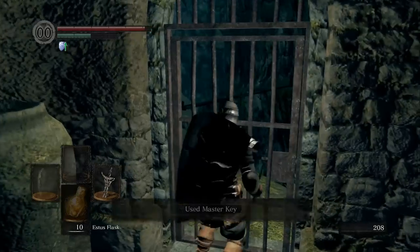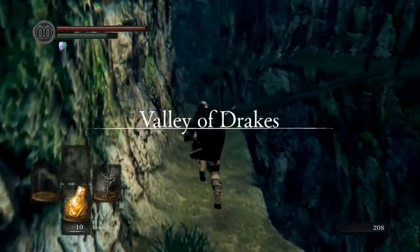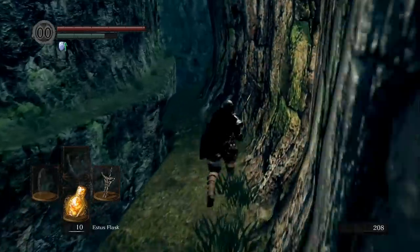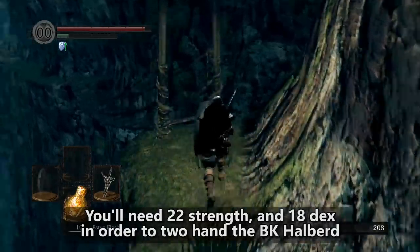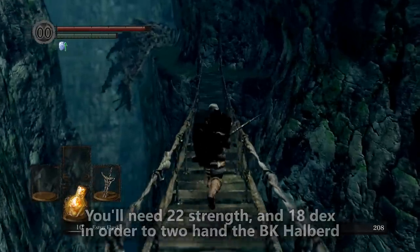One of the reasons we're able to access such a powerful weapon so early in the game is because Dark Souls has a non-linear map design that allows you to reach places you really aren't ready for. That's why when the Black Knight Halberd drops, you'll notice you'll need 22 strength and 18 dexterity to two-hand it, or 32 strength and 18 dexterity to one-hand it.